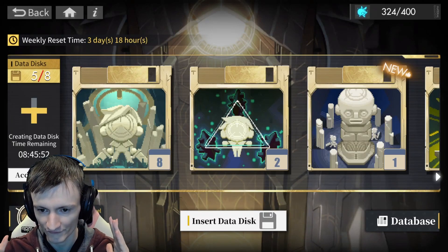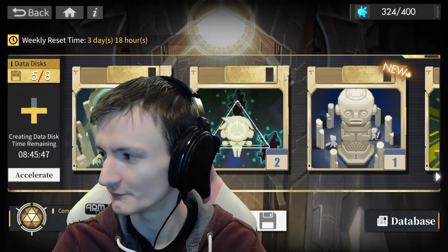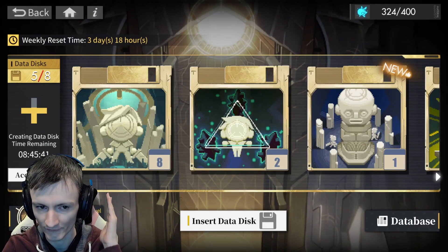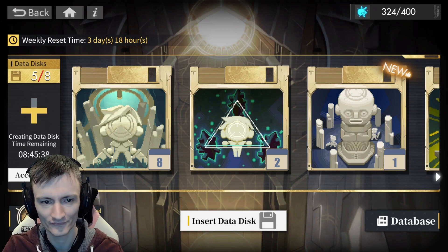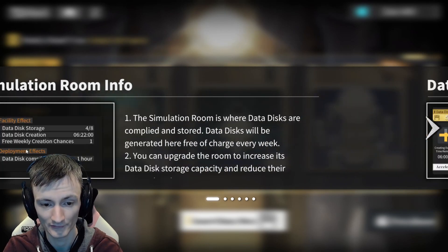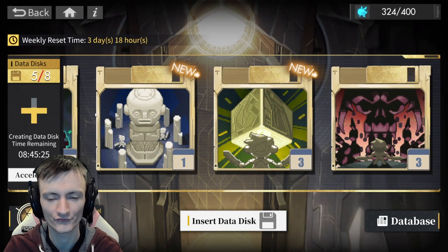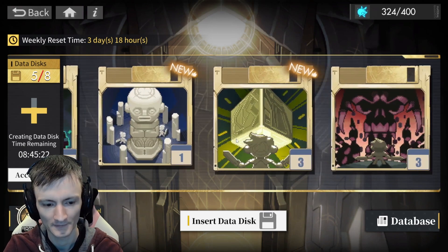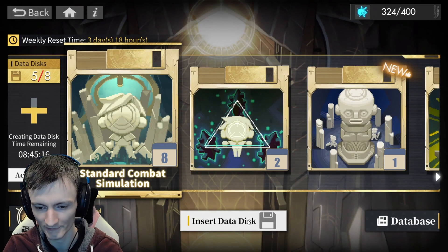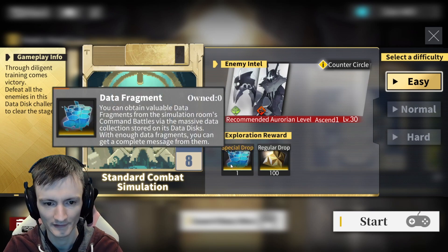Today we're finally gonna try the simulation mode in the colossus. I haven't touched this yet at all - it was kind of confusing when I first started and I never really looked into it too much. I keep talking about these data disks like I know what they are, but they don't really tell you well what it is. Over here you get command points, which increases your command level.